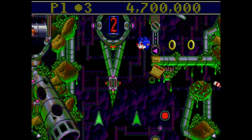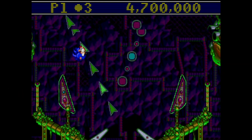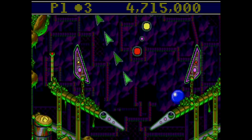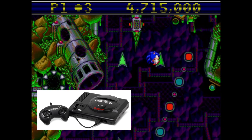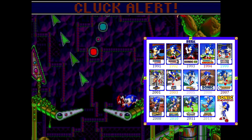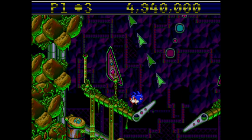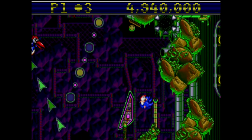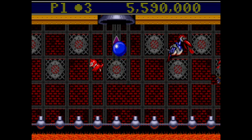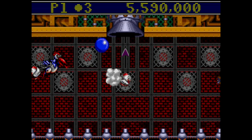Sonic Spinball was developed by Sega Technical Institute and published by Sega, and the original release was for Sega Genesis slash Mega Drive, which is a spin-off game in the Sonic the Hedgehog franchise, where the goal is to stop the villain by going throughout a giant pinball-like mechanism. There are 4 levels, and to complete each pinball level, you need to collect enough emeralds and then defeat the boss of the level.